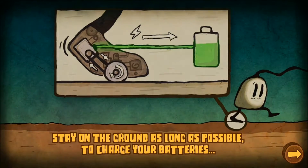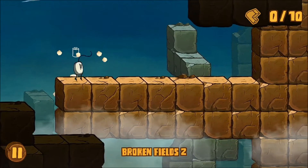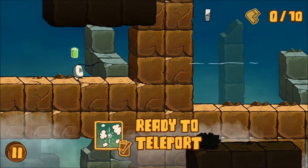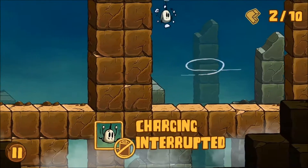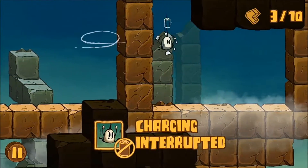Stay on the ground as long as possible to charge your batteries. Got it. Because there's a little wheel charger thing inside of your foot. What the hell? So you can teleport through walls anywhere you want as long as you can tap on the screen. Got it.